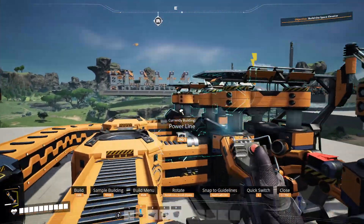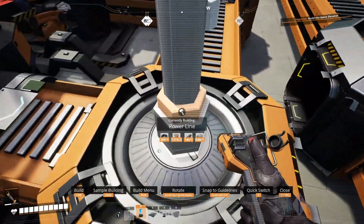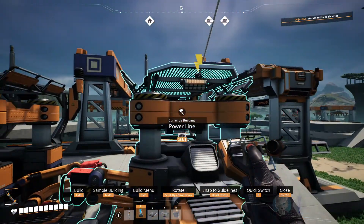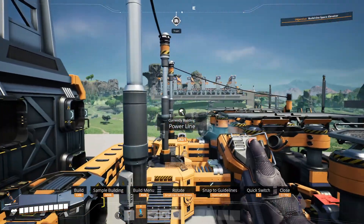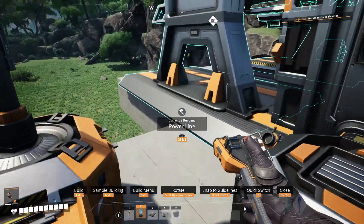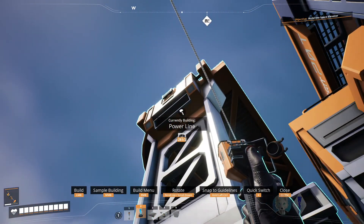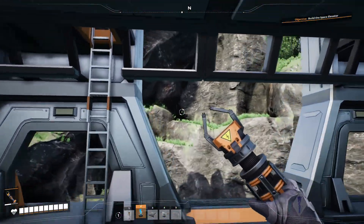Now we need to get this place powered, so I'll set this up. Each one of these will have their own little thing here. There needs to be a way to get on top of these train stations. Oh, there goes the power — I haven't even hooked up anything yet. Just ran out of biomass.